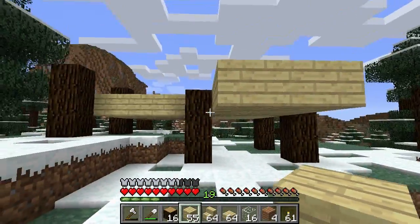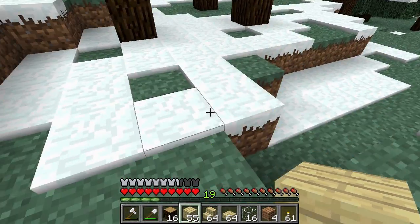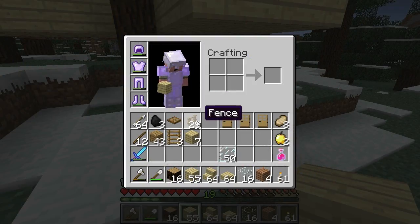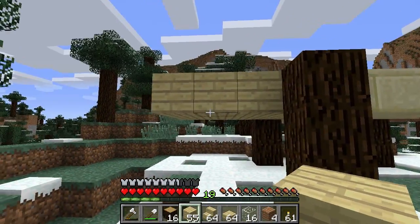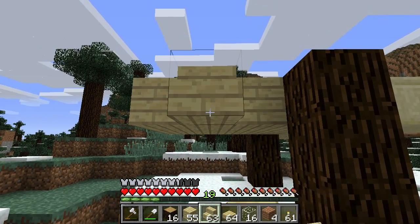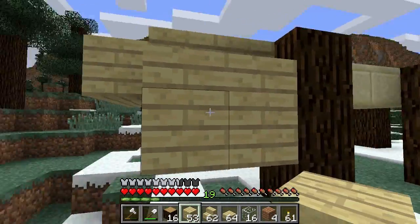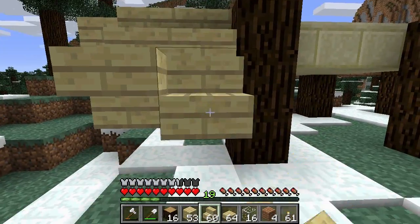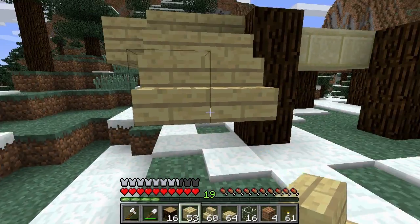I thought I was good with math. There are three kinds of people in this world: those that can count and those that can't. Let's put the stair up and then underneath we'll put that. Orientation — here we go. Not used to that with 1.3. I hope my axe makes it through this build, honestly. I make a lot of mistakes when I build stuff because I'm not really all that good at it.